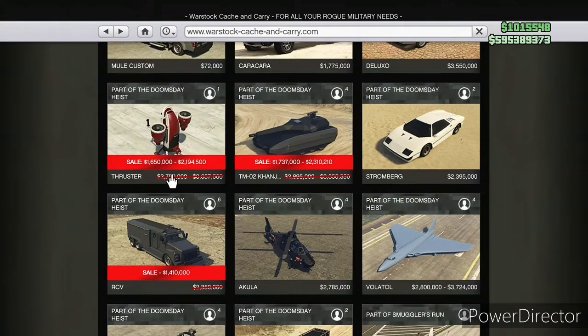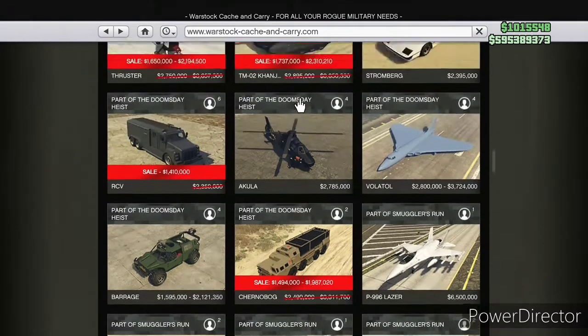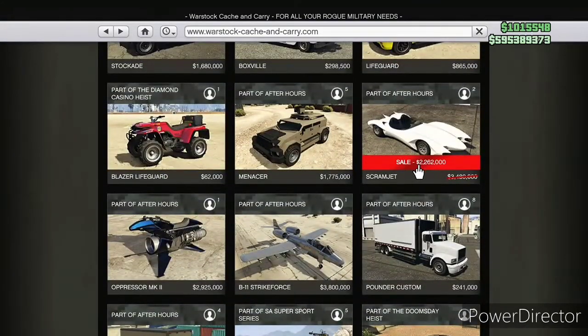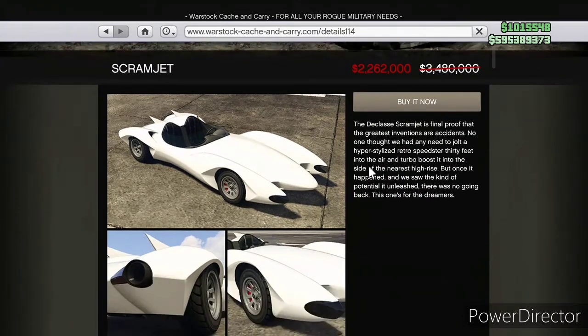This week we had some interesting choices: the Thruster, the Khanjali, the RCV, the Chernobog, the Rocket Voltic, and the Avenger were all on sale. We've already done a lot of these vehicles for Yay or Nay — most recently, Orb Smoke did a great job reviewing the Chernobog about a month ago. All those links will be in the description if you're interested in the Thruster, Khanjali, or Chernobog.